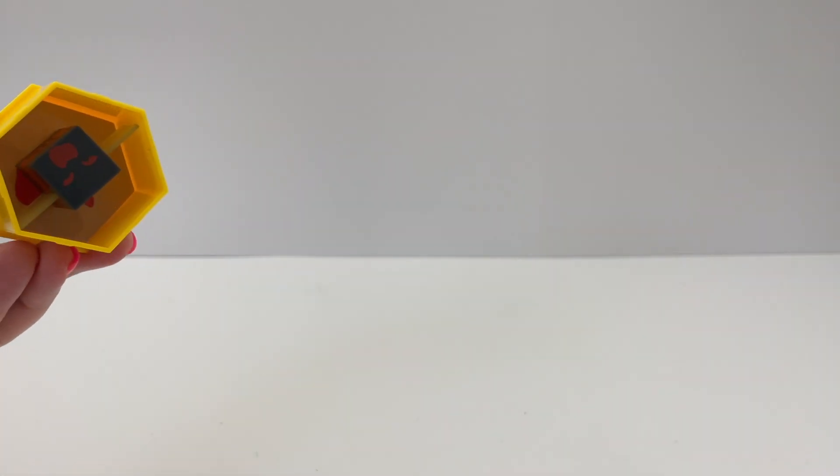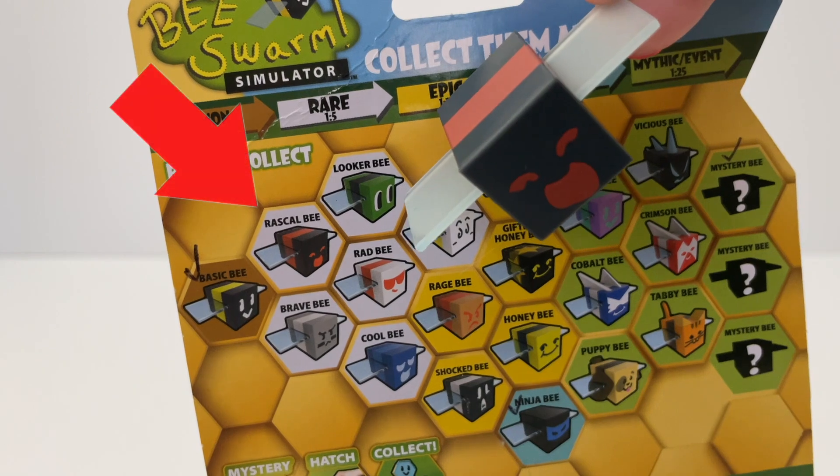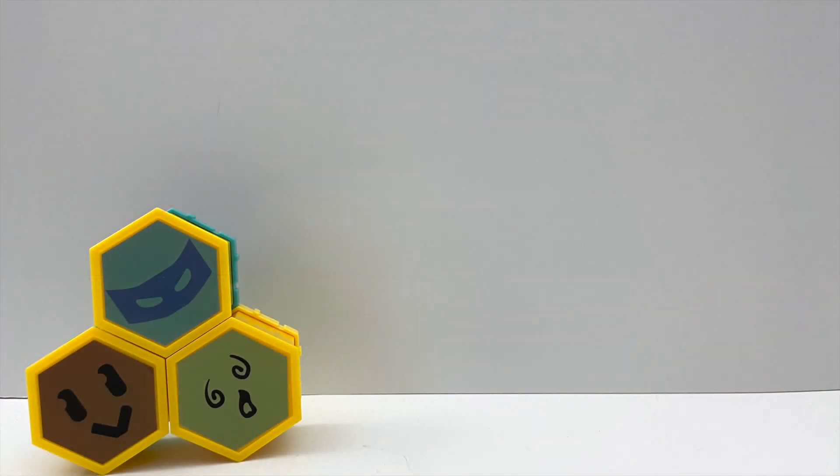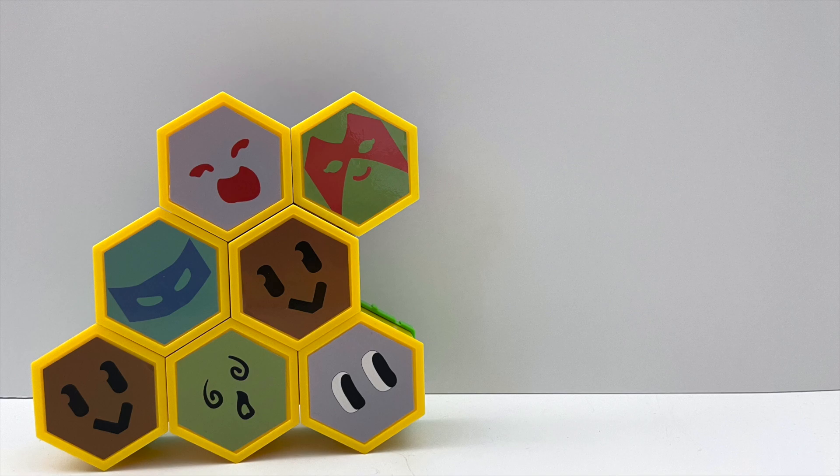Let's open the next pack — purple box first. We got the Rascal Bee, which is rare. And here's the white sticker. It's starting to look like a hive now!